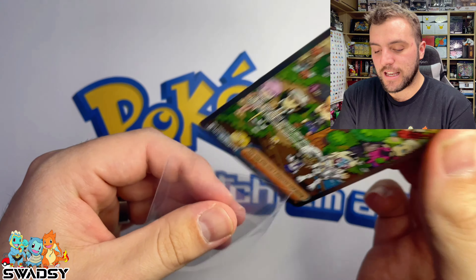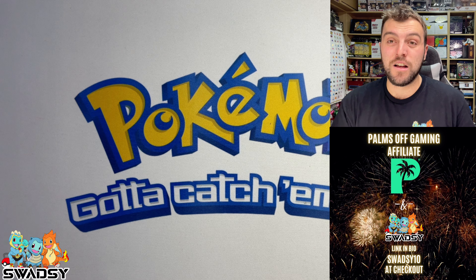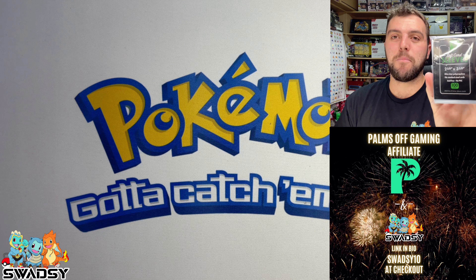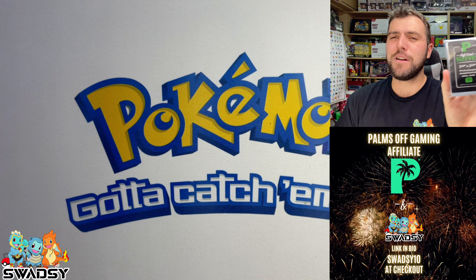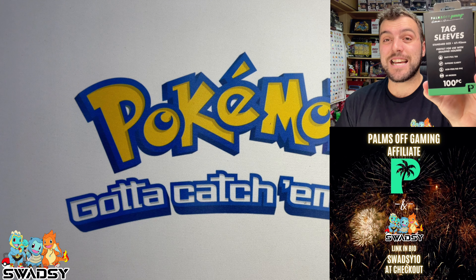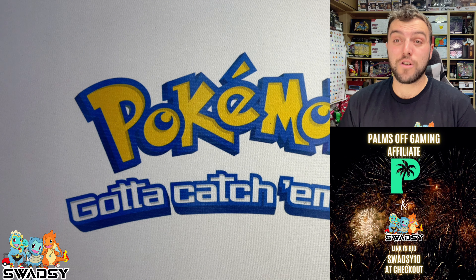Speaking of sleeves, I'm absolutely proud to announce I'm an affiliate of Palms Off Gaming now. So anything with card protection — like sleeves, binders, everything like that — check out Palms Off Gaming, guys. Link is in the description. Use Swadzie10 at checkout and you'll get a cheeky 10% off. You can get tag sleeves, binders galore — they've got sick colors. Let's crack straight into the next pack.